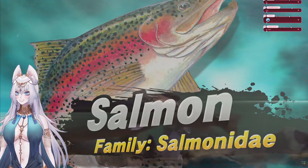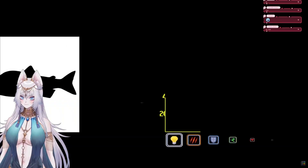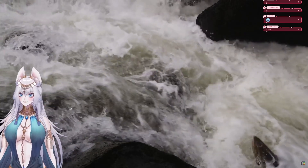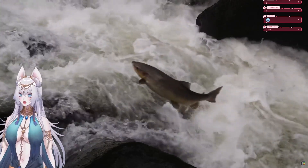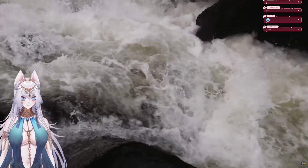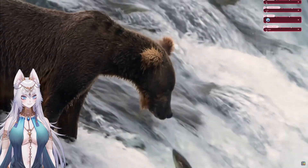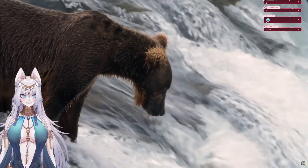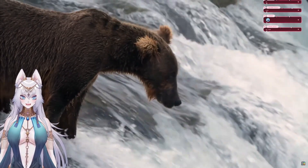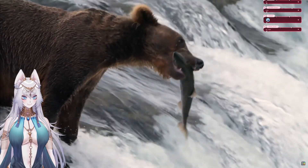The salmon family, which includes fish builds like the trout and the char, actually has some pretty impressive stats with high mobility. However, similar to the flying fish, this playstyle is also highly vulnerable to disruption from non-aquatic players. As impressive as it is that salmon and trout mains are able to make these insane jumps, the sad truth is that the thing they're most well known for is being an easy source of XP for carnivore players.